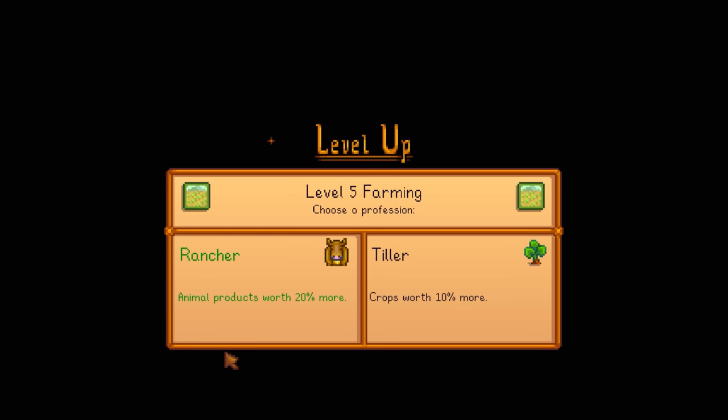Level 5 farming! Time to choose a profession: Rancher — animal products worth 20% more — or Tiller — crops worth 10% more. Since I have literally zero animals right now and tons of crops, Tiller makes the most sense even though Rancher's 20% bonus is larger. I can potentially change this at level 10 anyway. Going with Tiller.